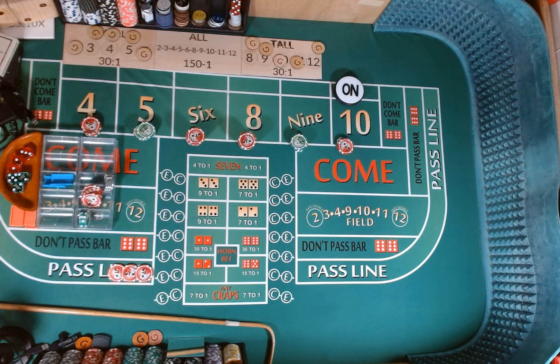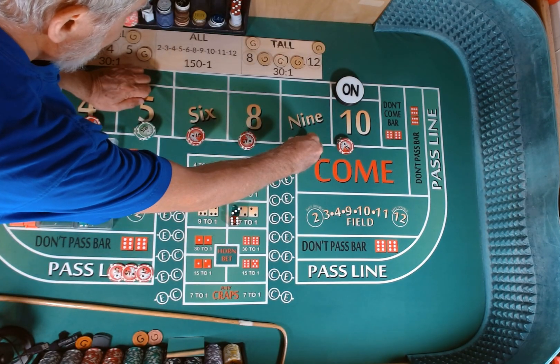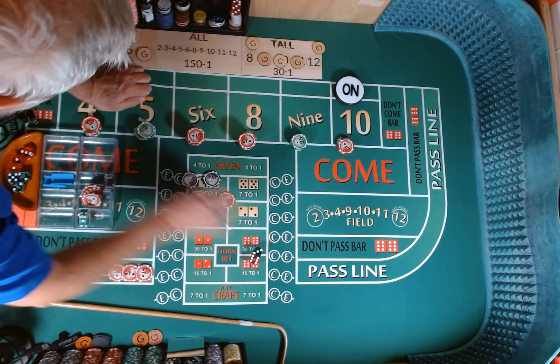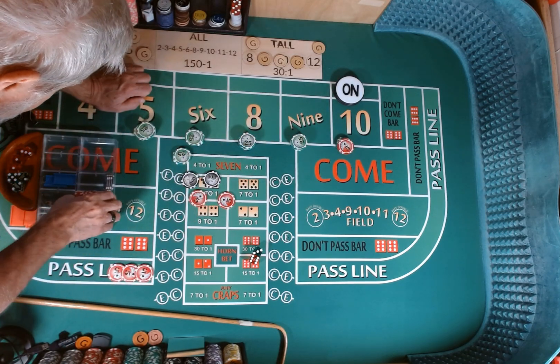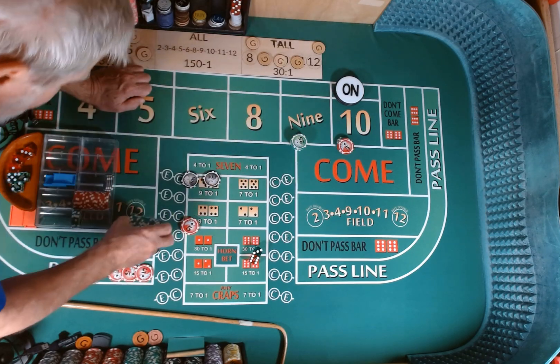Dice are out — 3-2, 3-2. 3-6-9, 3-6-9. We got two hits after our profit. $150 on the 9 — that should pay $210. We are going to pull all of our bets down and replenish our $600 starting bankroll. We are going to play with profit.